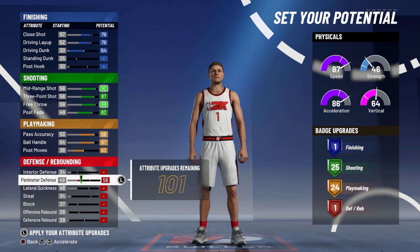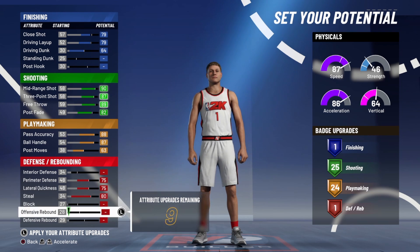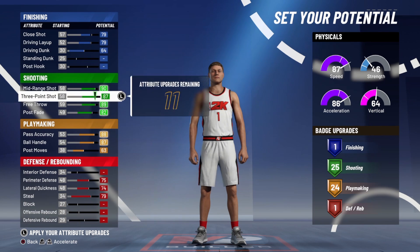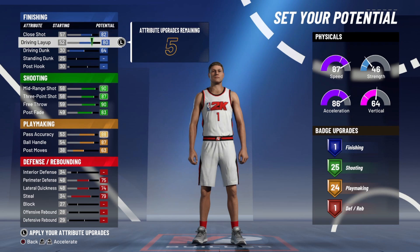So I'm trying to make this as close to LaMelo Ball as I can. Of course, I'm going to max out the shooting and max out the playmaking. After all, he's 6'8 in real life and he's a point guard, so this is basically like a Magic Johnson almost — but I can't get to 6'10. 6'8 is the max height you can get to, and I'm going to make him 6'7, but I'll show you why in a sec.